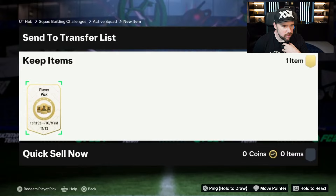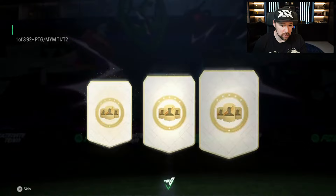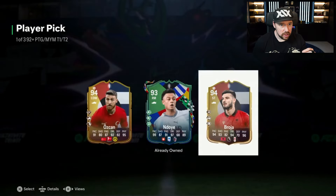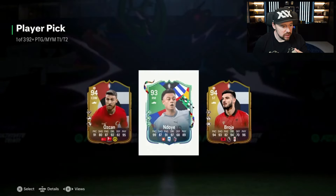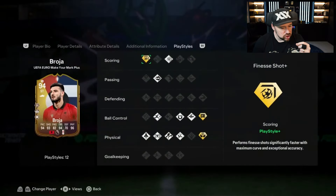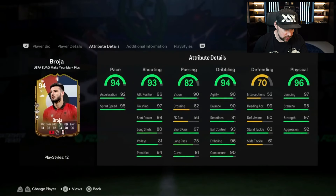In my head when I saw the SBC, I was like okay, an 87 and an 88 for this isn't bad. The fodder's easy to get, the high-rated cards are easy to get — thanks to the 84x10s and the 81 plus, 82 plus player pick, it's all easy to get. But even Nico Williams is only like 600-ish K, and that's not that expensive for a card that insane, but it is a huge cost of fodder.